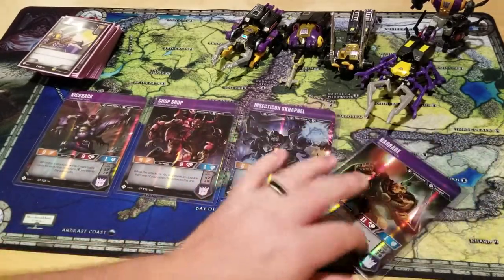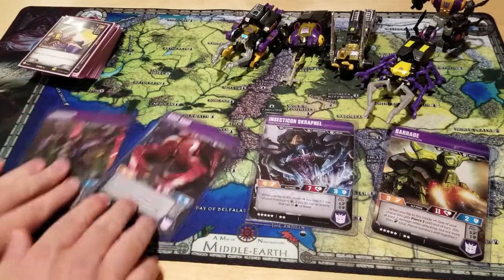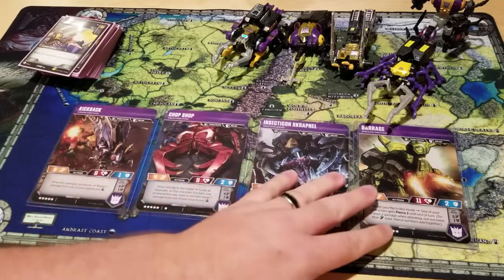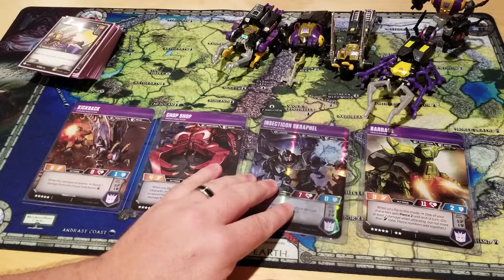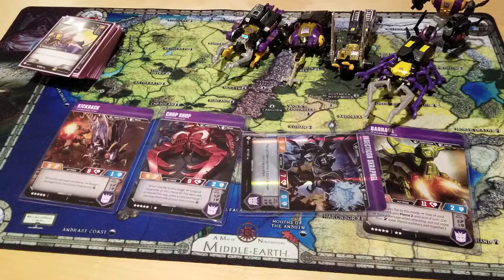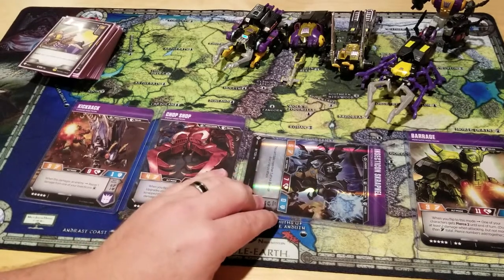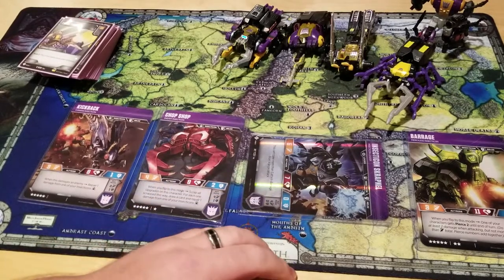This is what I like to start with. When I start the game, I want them all flipped into their Insect mode. I try to go first, generally. The reason why is because I want to flip my Scrapnel and I want to attack with him first. This makes it so Scrapnel is the only one that my opponent can attack, and he can only do three damage to him.